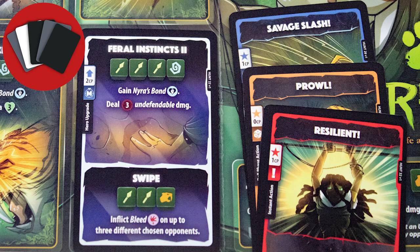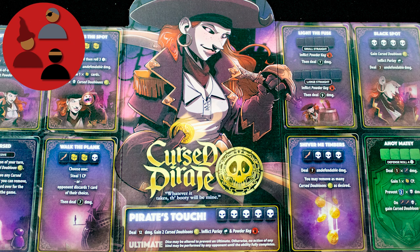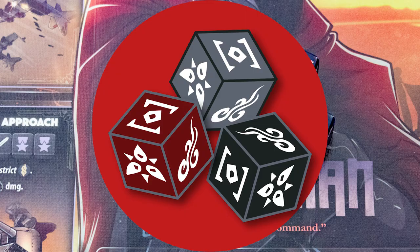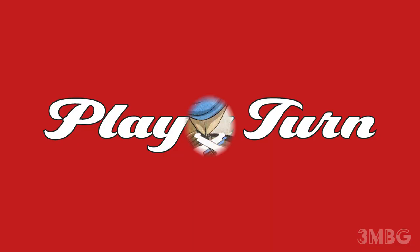Cards can be used for a wide variety of effects. Variable player powers — each class in Dice Throne has different cards and abilities. And unsurprisingly, a game called Dice Throne has a lot of dice rolls.